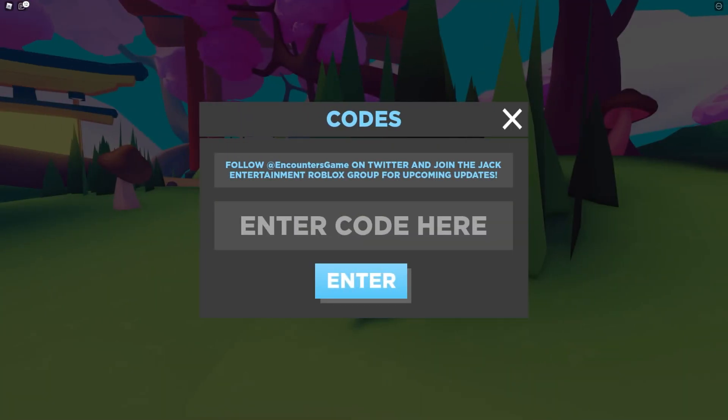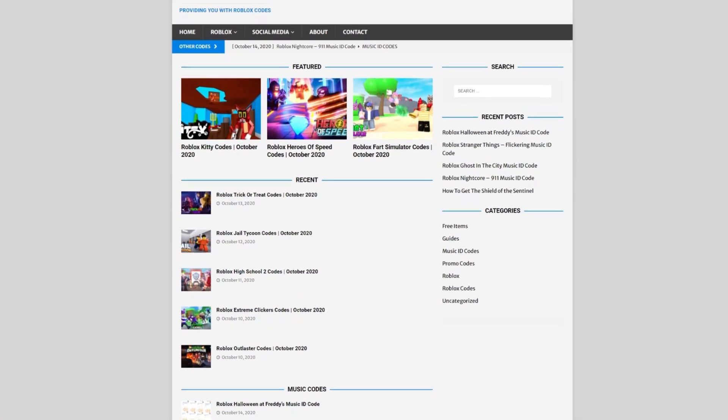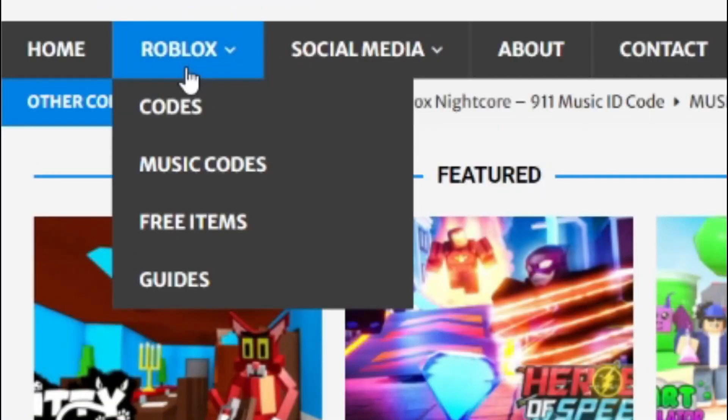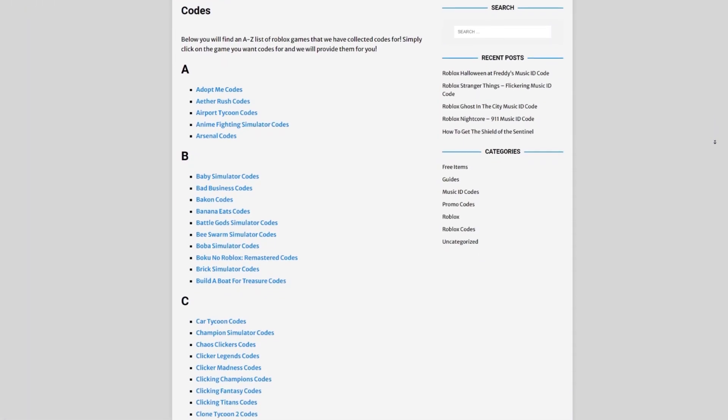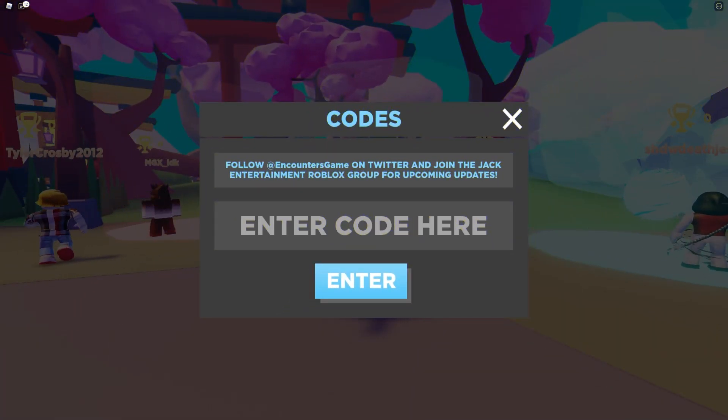If you're fed up of watching YouTube videos just to find Roblox codes, there's a solution: rblxcodes.com. On the website you can find game codes, music codes, and guides — there's tons of stuff to check out. Overall they cover codes for over 300 Roblox games, so if you need a code for a game, it'll be there.